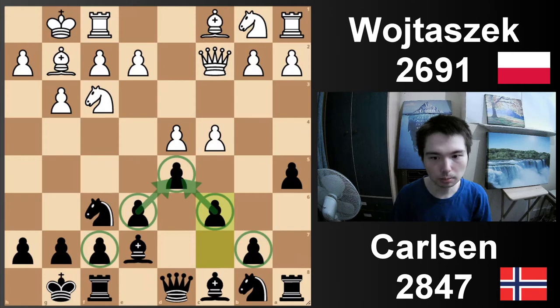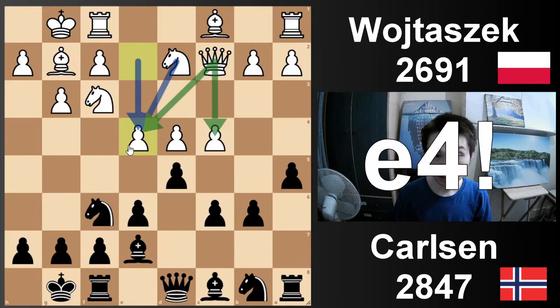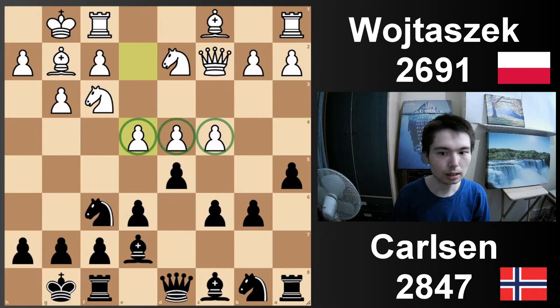Knight d2, also hinting at e4. The knight also supports the c4 pawn. So knight d2 — typical, good move. B6, and now e4. White's setup looks very impressive — you get three pawns in the centre, more space — but black is defending his centre.